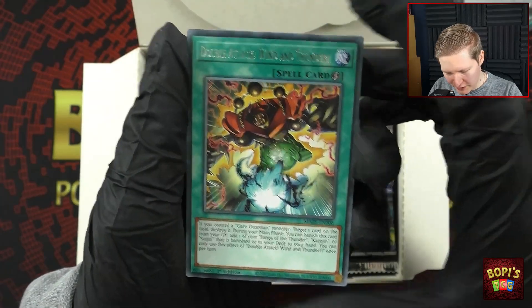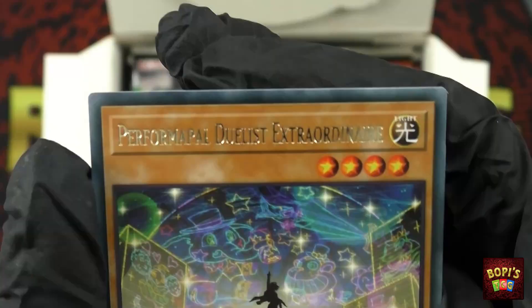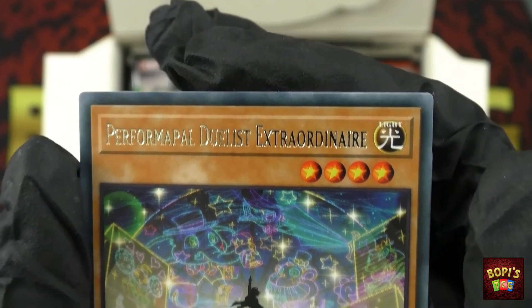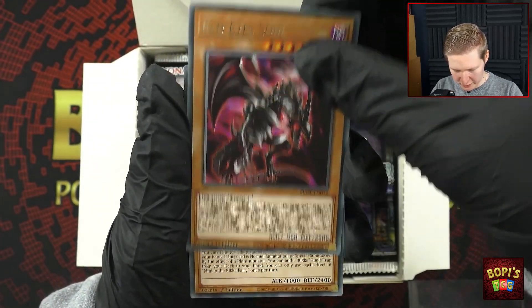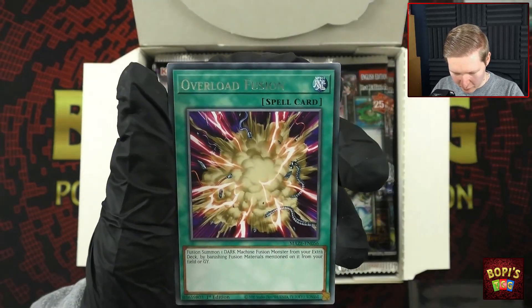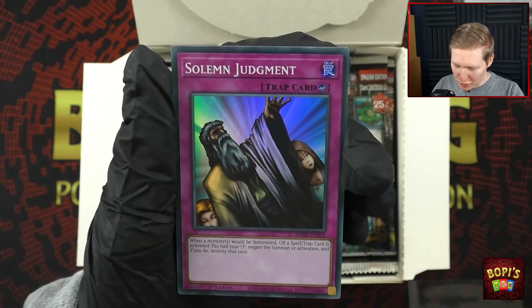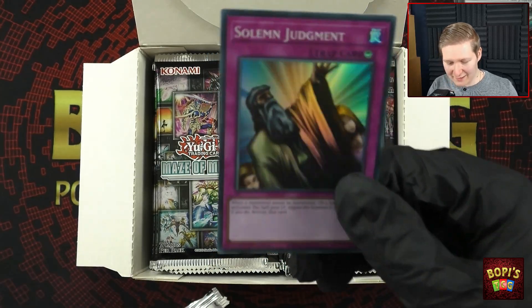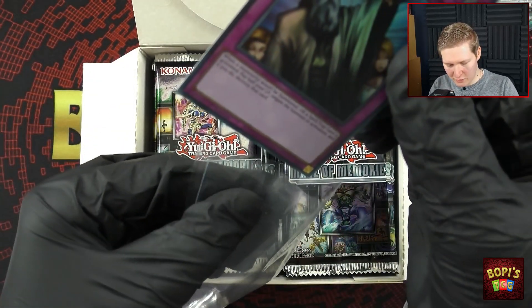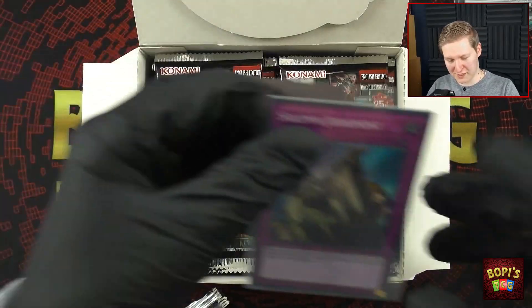Double Attack Wind and Thunder — more Gate Guardian support, I will gladly take that. Performable Duelist Extraordinaire — that is a long, long name. Mudan again, then Overload Fusion, and we're down to the holo: Solemn Judgment. That is wonderful, I will gladly take that. This is also a Collector's Rare in this set, so either Solemn Judgment or the Gate Guardian — I would love to pull one of those as a Collector's Rare. That would be phenomenal.